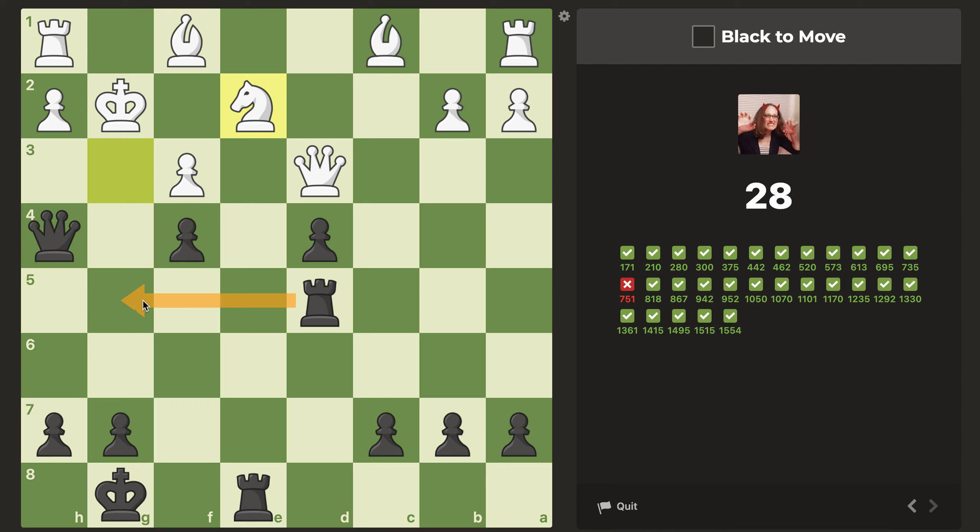This check looks very promising, actually. It's basically mate — they would have to block with a knight. So if they do that, I think we simply take, and after pawn takes, there's queen g3, and that's just checkmate. As far as I can tell, that is a dovetail checkmate, right? If the queen's here and there's stuff here, then the queen will do this. So I think that's it — I'm going to go for it.